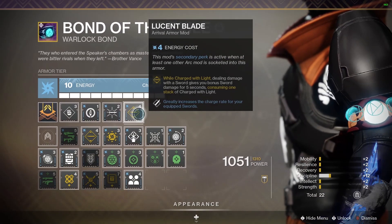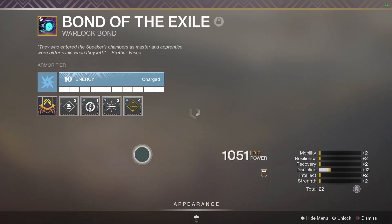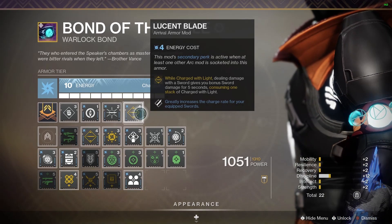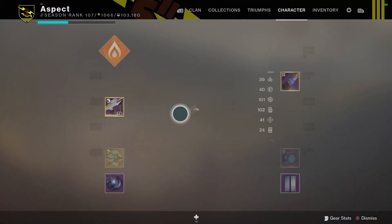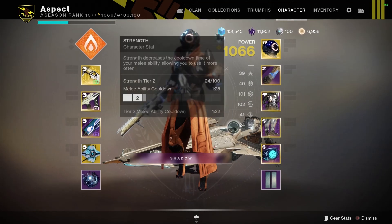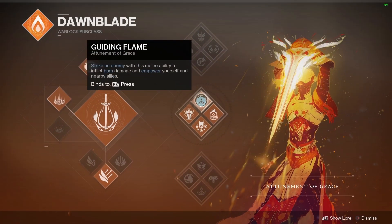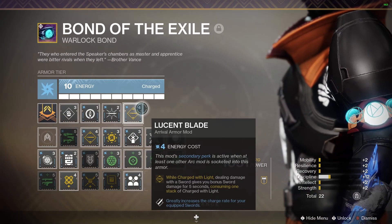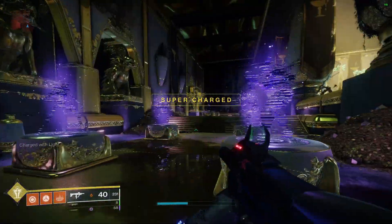And on to the final mod: Lucent Blade, which is your big damage dealer for Witherhorde and Falling Guillotine. You pop Witherhorde, you pop the Sword, and you should be charged with Light by that point. You get five seconds of the Keening buff from Lucent Blade, and it only takes one stack. So technically you should have two stacks at that point — Protective Light is more of a fail-safe. My fast grenade cooldowns — around 28 to 29 seconds with Eye of Another World — let me keep spamming healing grenades if things go bad. The greatly increased charge rate for swords on top of Swordmaster's Guard gives like a three to four second cooldown. It's insane.